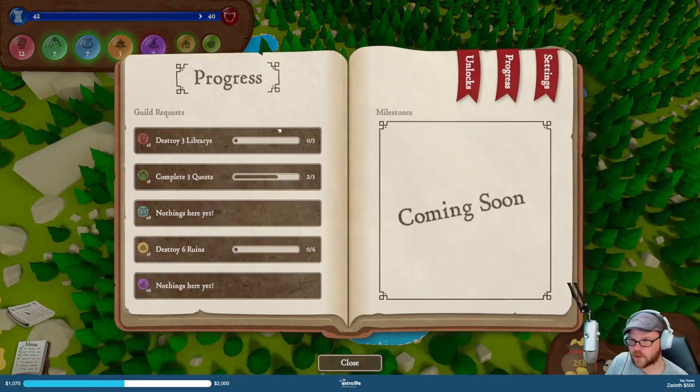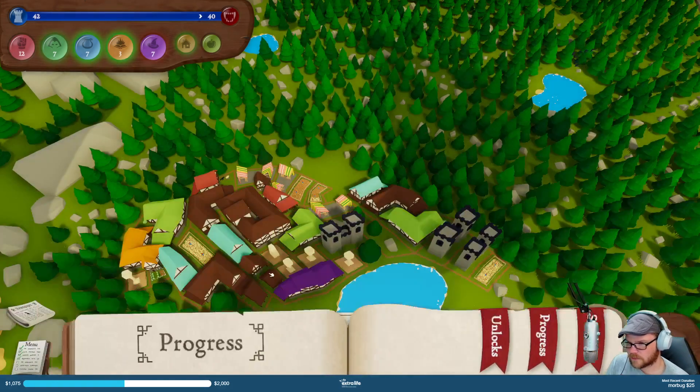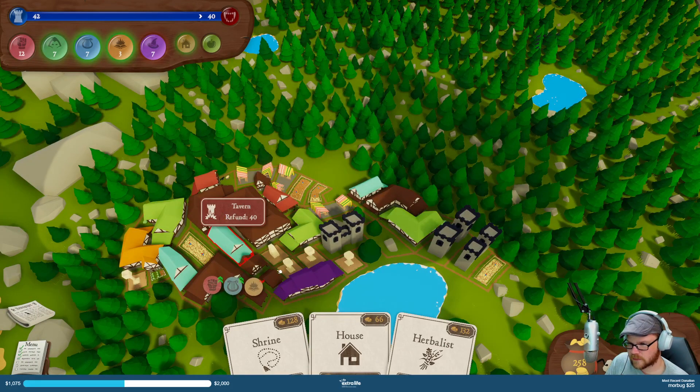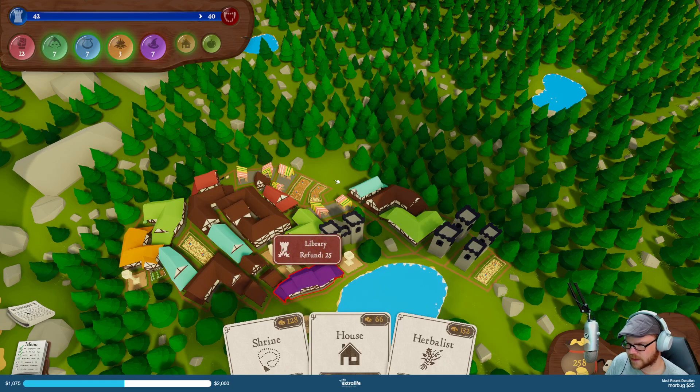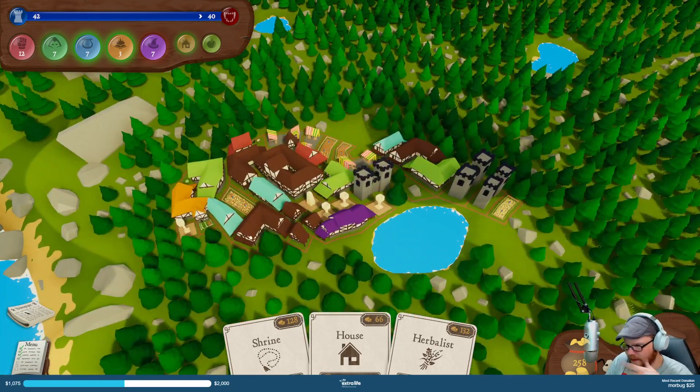Next quest — what are we doing? I guess we're waiting for one of these. I have to destroy three libraries — okay, I'll do it. I have three libraries. Libraries look like that. I don't have one of those — so I'll build three libraries, then I'll destroy them.